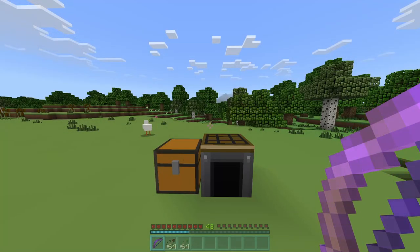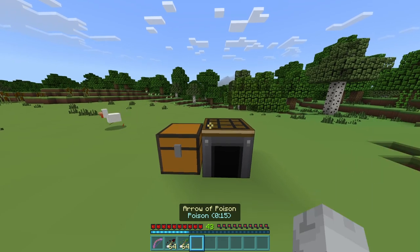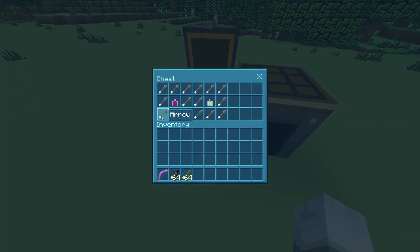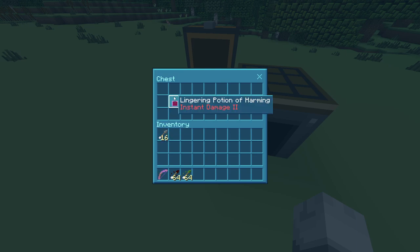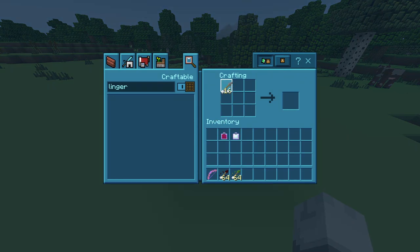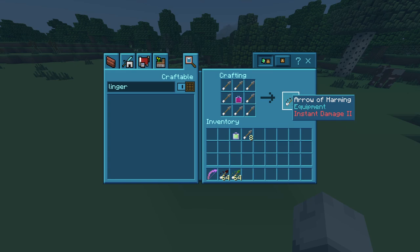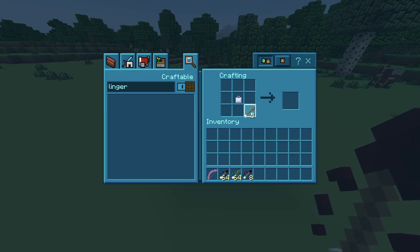Now I'll show you how to make the best arrows with instant damage and poison. You need eight arrows, a lingering potion of harming, and a lingering potion of poison. Go to your crafting table, place your eight arrows and put your lingering potion of harming in there. Then do the same thing with your poison.